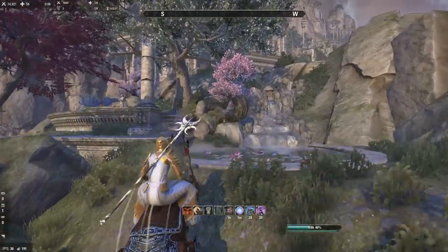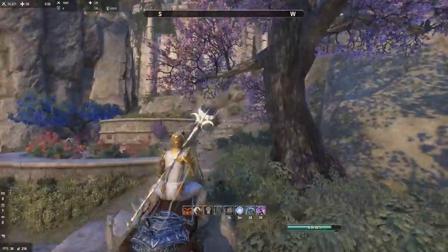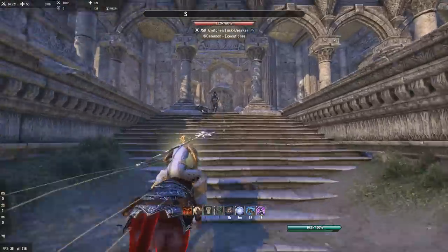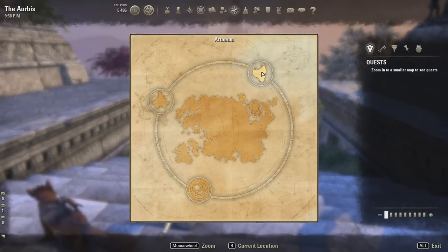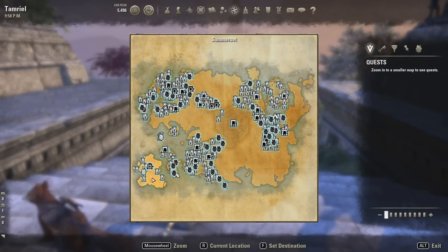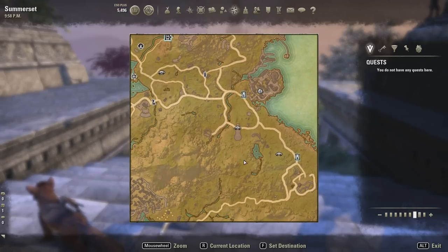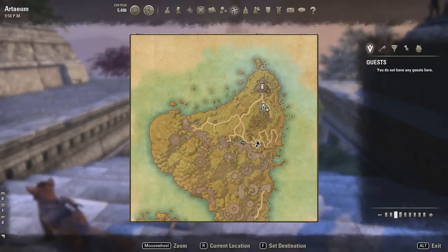The entrance is right next to the exit if you want to go back to Somerset. We are right now in Artaeum, you can see it right here. You initially access this through the main quests - the very first quest in the entire main quest sends you to this place. Basically, just enter Artaeum, you get the Wayshrine, and that enables you to do this.